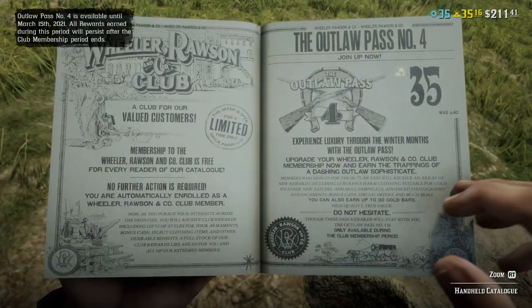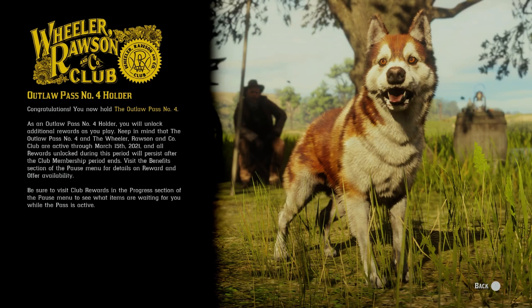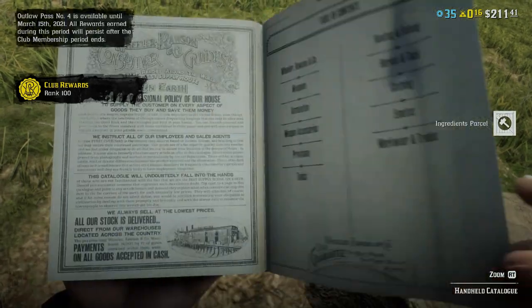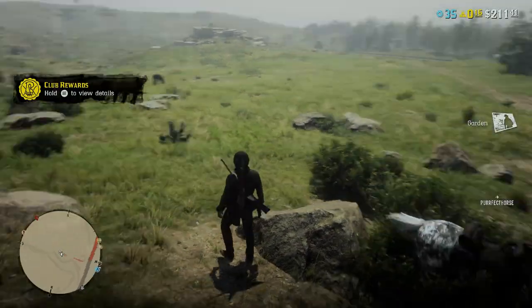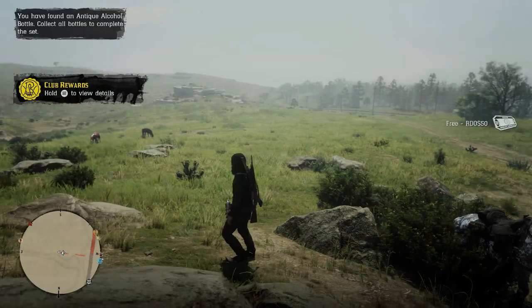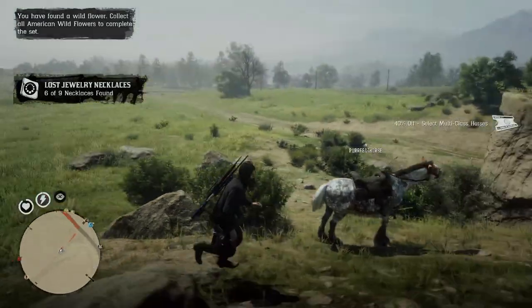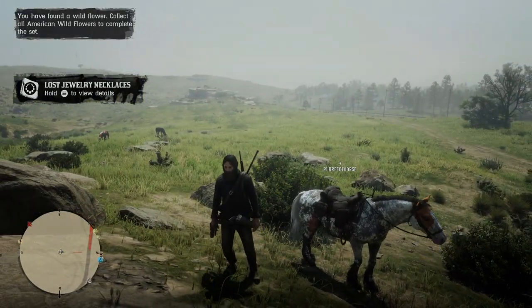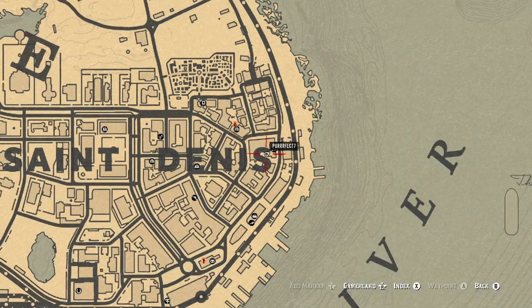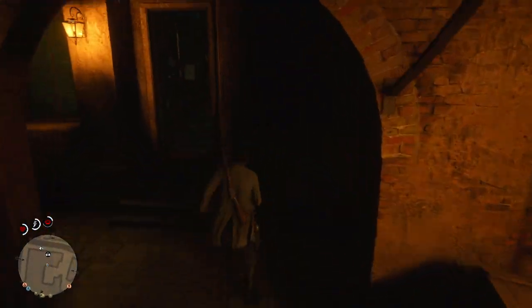Because first of all, Outlaw Pass 4 was giving back pretty much all the gold — the price was 40 gold bars, 35 with a discount, and by unlocking all levels you got back 30 gold bars. It was a really good offer, but I'm not sure Rockstar was making much real-life money from it. I guess they learned their mistake — the only Outlaw Pass they brought back so far was Halloween Pass 2, and that pass was not giving back any gold.